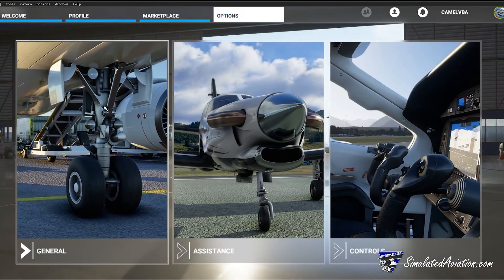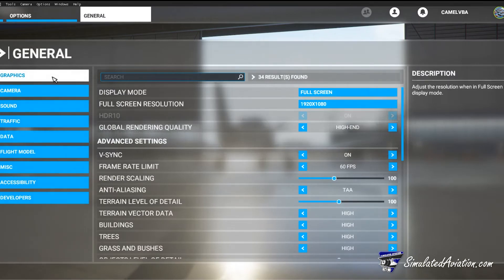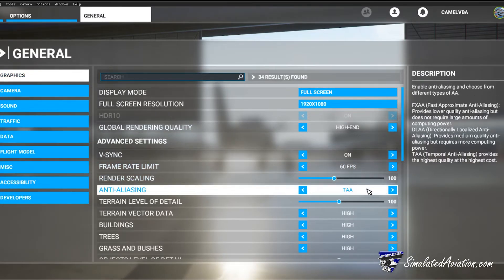Moving to general options, the first tab we have is graphics. Most of this depends on your computer and what's under the hood. However, we did find that turning on TAA for the anti-aliasing option can help improve frames across the board.